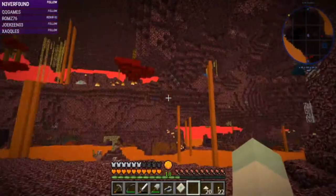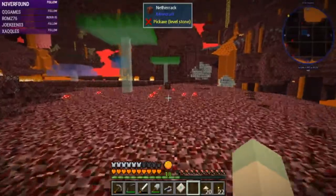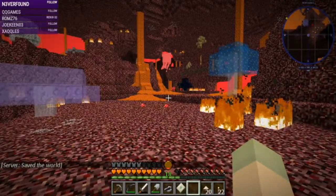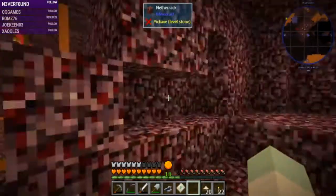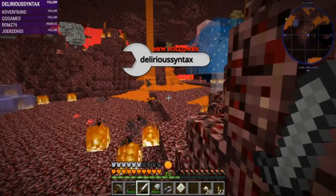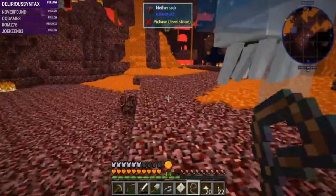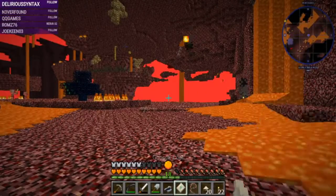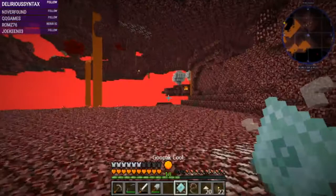It looks like a no - it's quite a ways away. Delirious Syntax, thank you for the follow! A ghast - please come down. Oh, you're in the lava - yay! That makes me so happy. Let's turn our goo pack on. Do we see a bloodwood tree around here somewhere? That looks quite a ways away. We're so very hot right now because we've been standing in lava. This is a modpack called Seablock Rustic Waters.